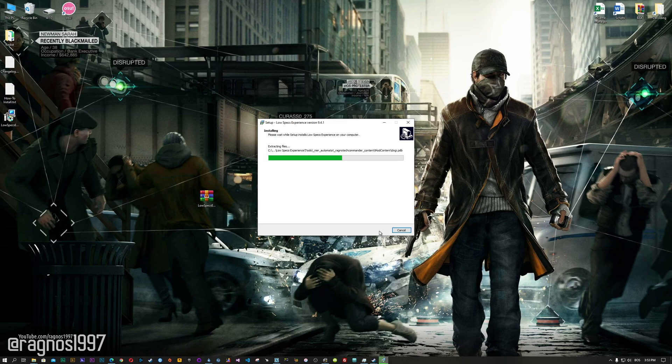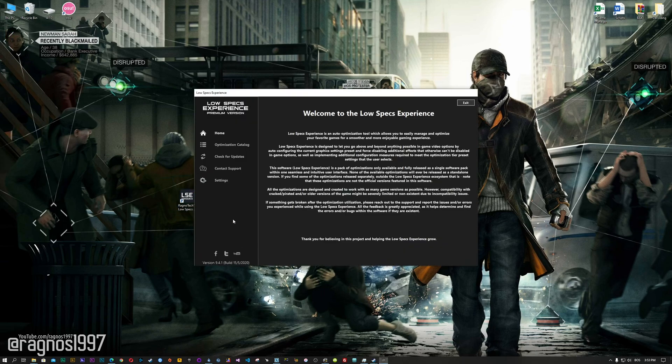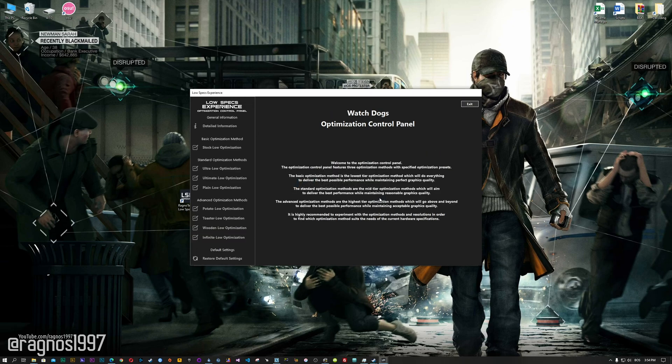Start the installation process for the Low Specs Experience. Once it's done, start it from your Desktop shortcut and head over to the optimization catalog section. From this drop-down menu, select Watch Dogs and then press load the optimization package. The Low Specs Experience will automatically check if your game is supported by this optimization. If it is, press OK and the optimization control panel will load.